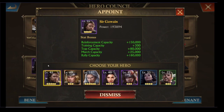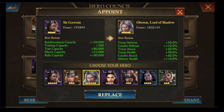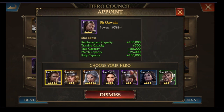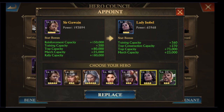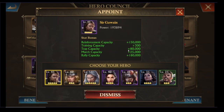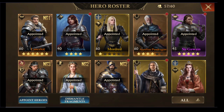Whilst you're actually doing the attack, make sure that you have your best attacking hero. Mine is Maedoc. You may also be able to use Oberon. But whilst you're sending your march, make sure you've got Ser Gawain in there or Lady Isabelle. Lady Isabelle has a 23% march cap boost once she's maxed out, and Ser Gawain adds 25,000 troops. More troops is better against the Golem — that much is definitely true.